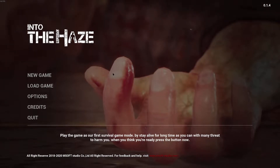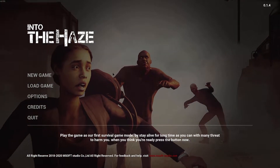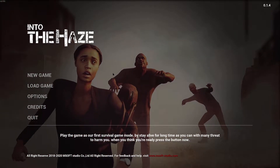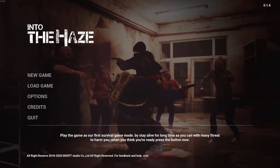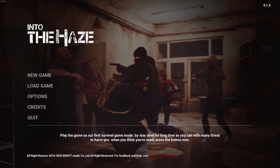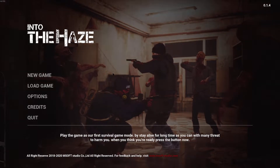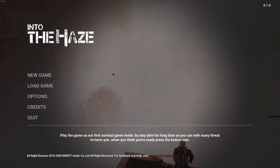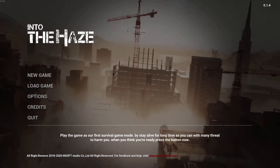Into the Haze — it's a single player survival game set at the beginning of the apocalypse. We wake up on the rooftop on the 40th floor of an abandoned tower. The whole city around us is covered with a poisonous gas — every single floor below us is covered in this gas, apart from the rooftop where we are.